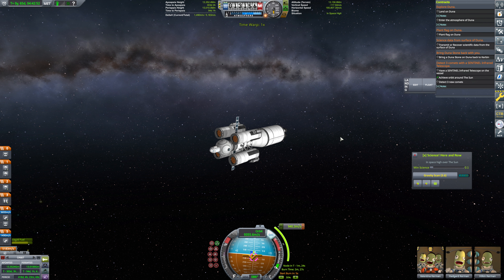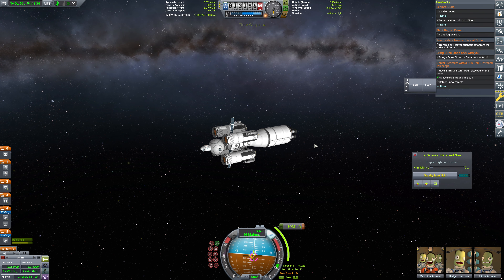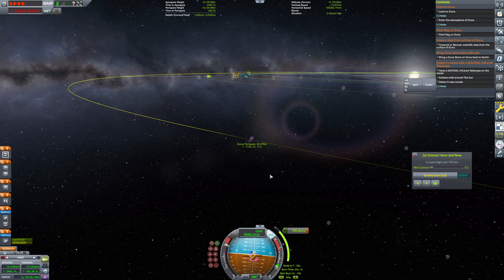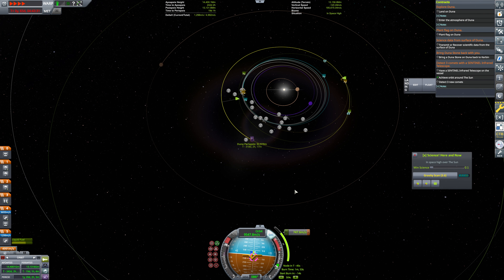This is going to be like a two-minute burn, which is a pretty lengthy burn, so we are going to physics warp it. Burning now. And off we go to Duna. Let's get this zoomed out a little bit. Fantastic.